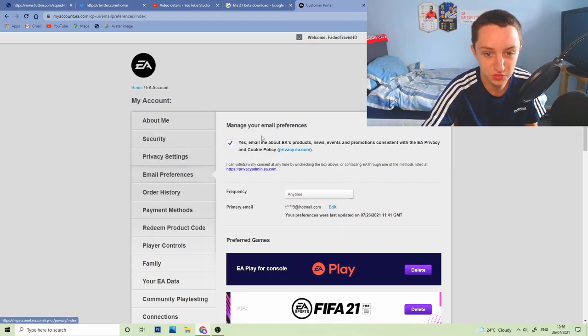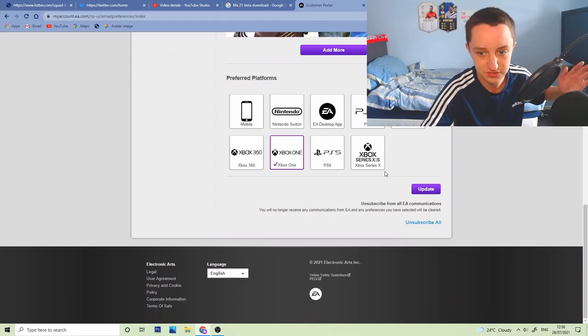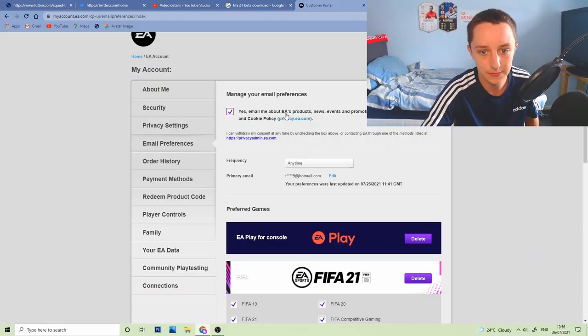Go down to email preferences, which I'm already on right now, and literally just tick the box. Just pretend you love EA. Yes — email me about EA's products, news, events, blah blah blah.